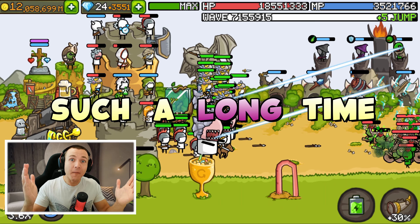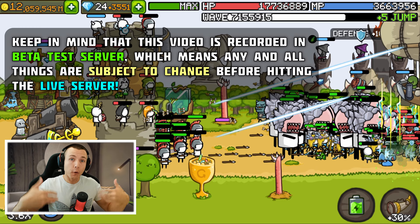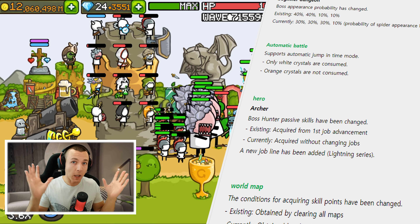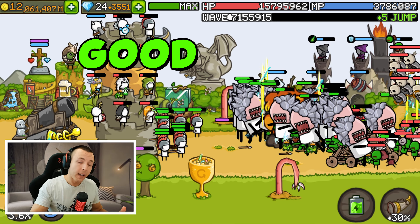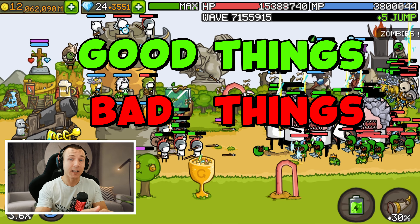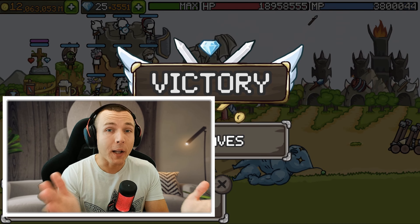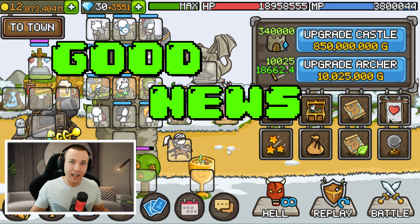Finally, after such a long time, it's time for a new beta for Crow Castle, which means we should be getting this update to the main servers in a couple of weeks most likely. There's a bunch of new changes — some you can see in this picture right now. We will go through them all. There's some good things, some bad things, and some potentially very bad things. Let's start with the good news first and leave that abomination towards the end.